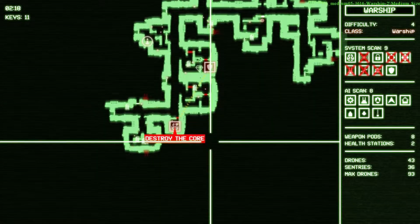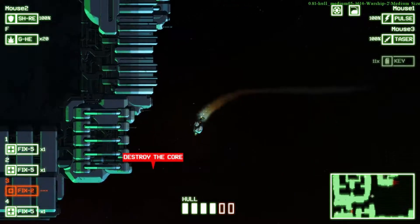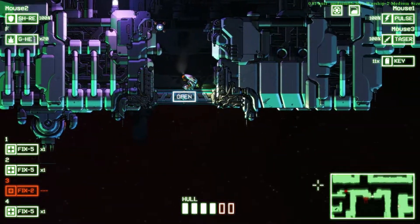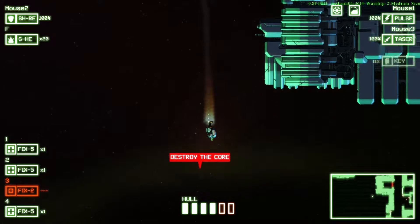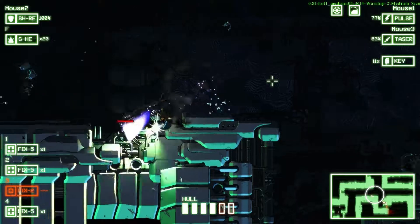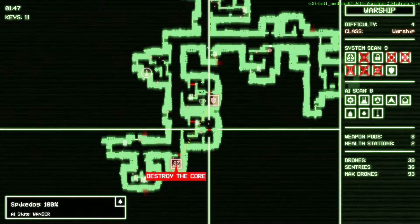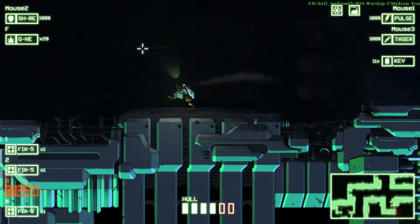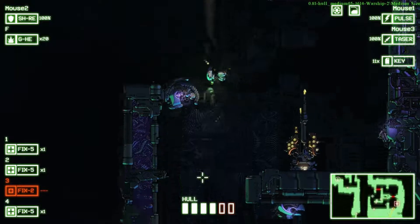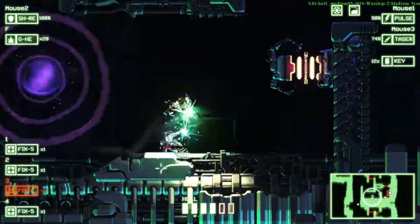I guess we can just go straight for the core at this point — there's really nothing else we want to stick around for. The actual artifact on this ship is next to the shield system which is hooked up to the core itself, so we can pick it up as we go by. We're gonna have all the suits in no time if we get artifacts like this. Hey guys — I'm here to kill literally everything you know and love, hope you don't mind. Most people would mind, but these particular enemies just seem fine with it — it's a pretty standard mode of existence for them.